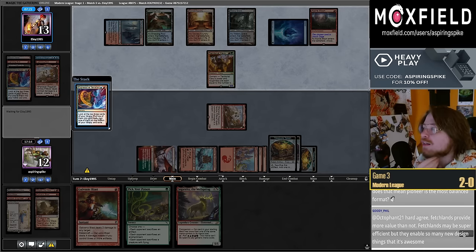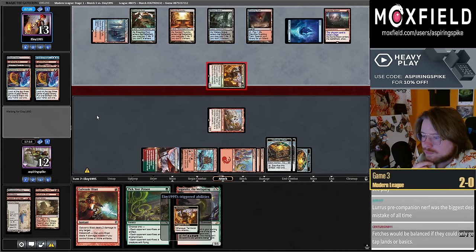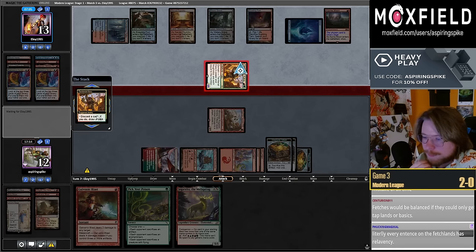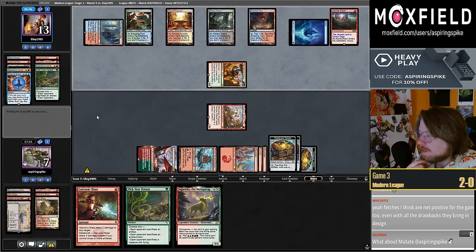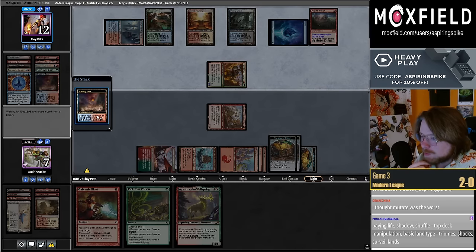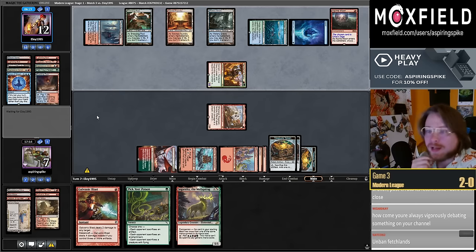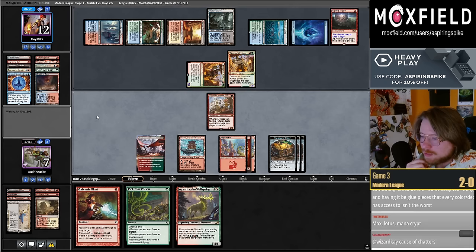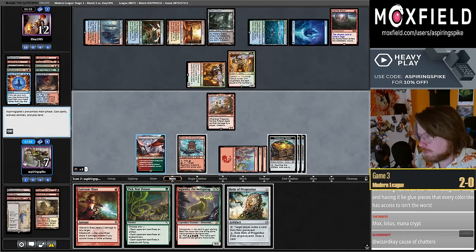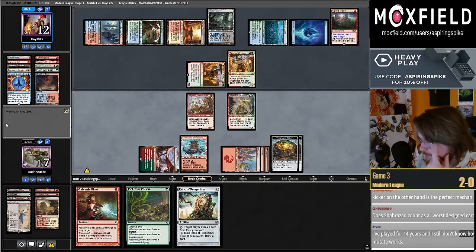Galvanic would deal five damage there because it's an on-cast trigger — makes the treasure too bad we weren't able to get our dragon. Companion is definitely if you feel that's the worst design mechanic you're pretty on the nose. This is certainly the format of design mistakes. Looks like maybe a Murktide which can get Pick Your Poisoned. Mutate was the worst — okay I forgot about Mutate, I take it all back. Yeah, something has to be the worst designed, and having it be glue pieces that every color deck has doesn't seem the worst.